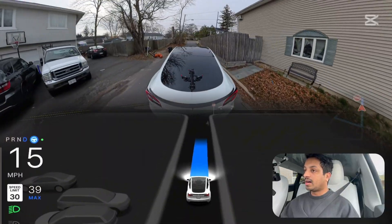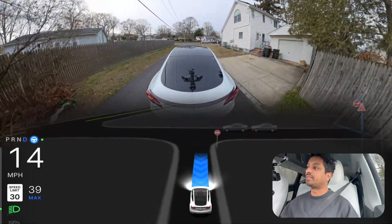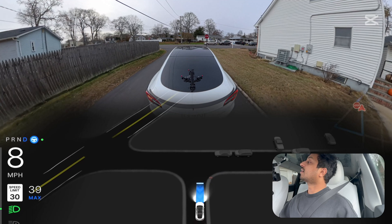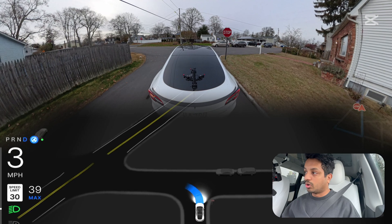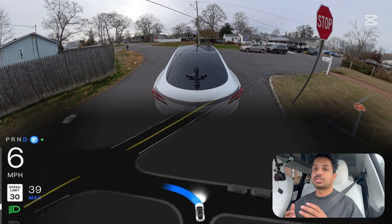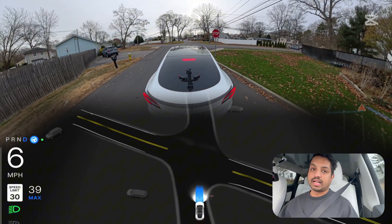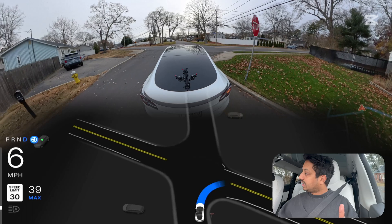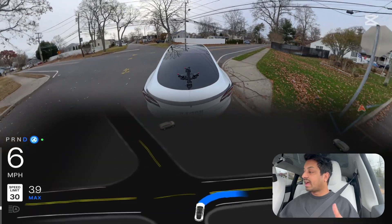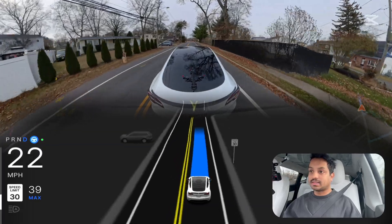This is the thing I was talking about — in previous software versions, and even in this version, the car always fails to navigate through this narrow road. I really don't know why, because if you can see everything clearly, you can definitely make a left or right turn in narrow roads. But the car was hesitating earlier, so we had to test this.